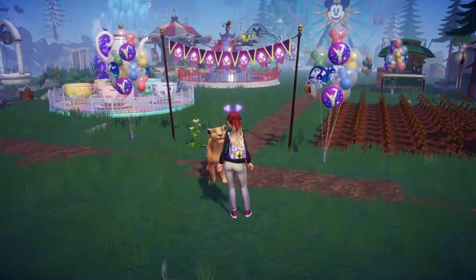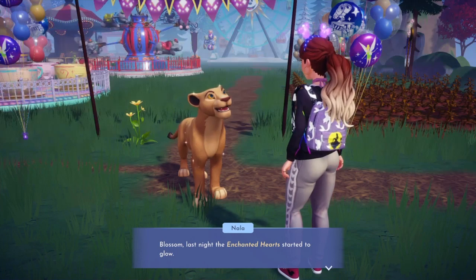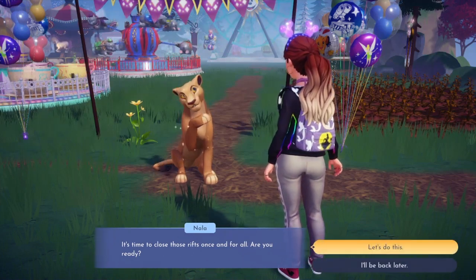Let's get started with Nala. Blossom, last night the enchanted hearts started to glow. It's time to close those rifts once and for all. Are you ready? Let's do this.